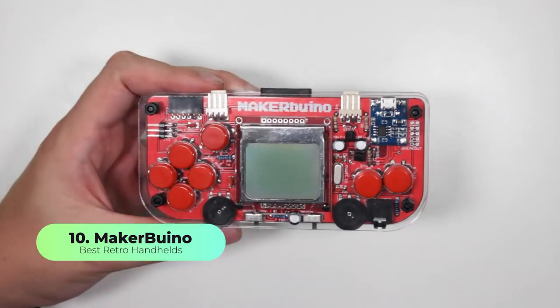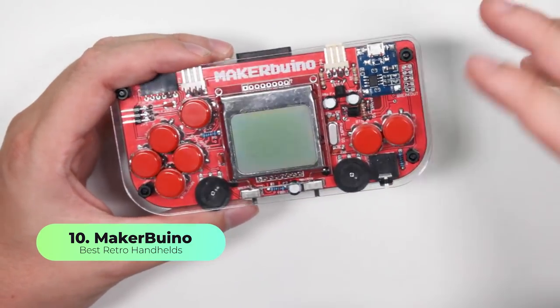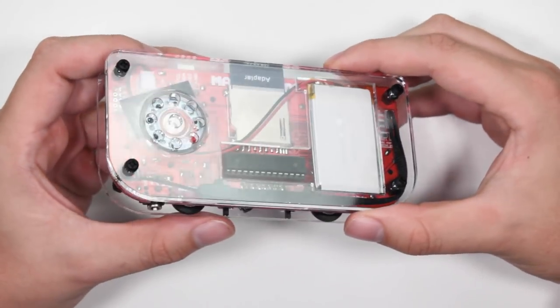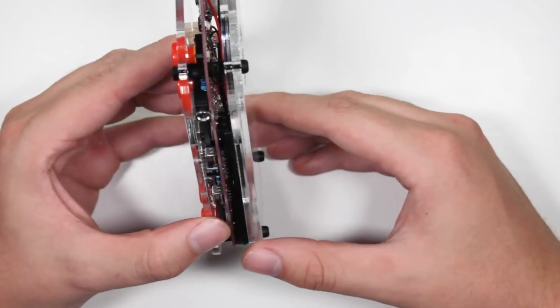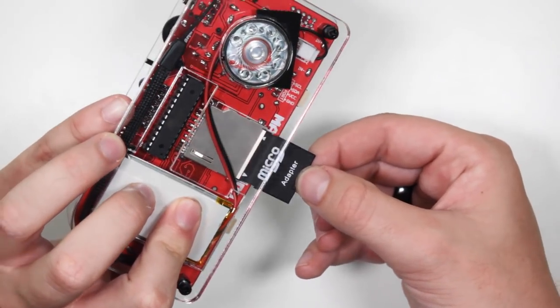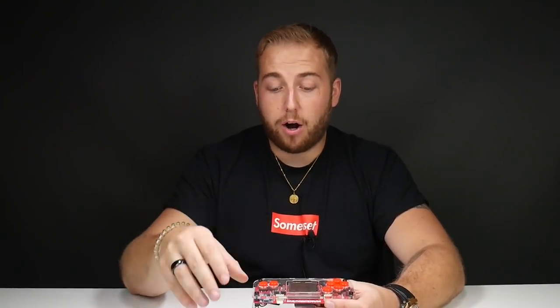Number 10: I wanted to bring this into the video because it doesn't exactly play ROMs, but it's a good introduction to the retro handheld community. This is the MakerBueno - a really cool little cute handheld running the Arduino platform inside. The best bit is that you build it yourself. You buy the kit for 50 pounds, build it with your kids or your friends, and it becomes quite sentimental. You've got a little SD card slot where you install your games, and the Arduino platform has a huge community of members who build their own games.